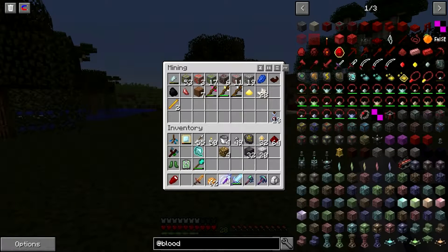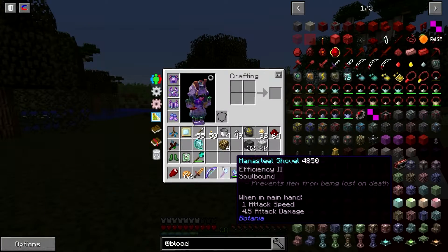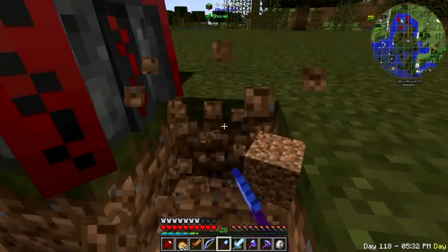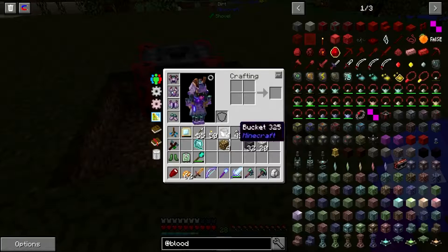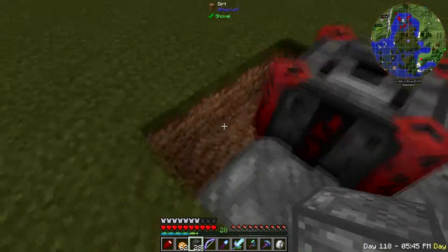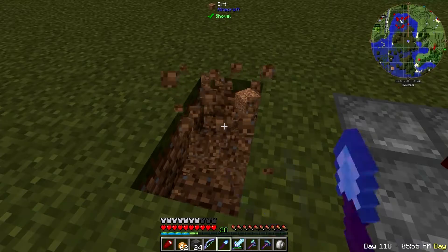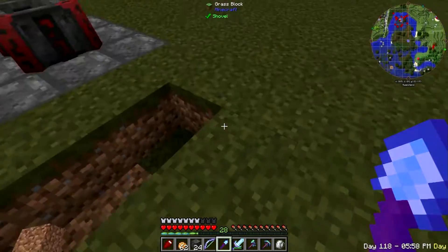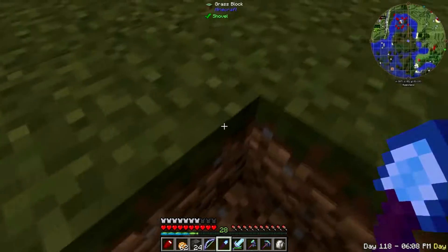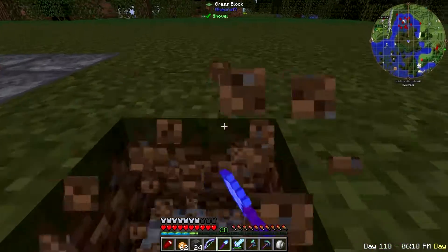I made a manasteel shovel so we'd have a little different tools, and I went ahead and enchanted it and got Efficiency. I hate when mods add bad stuff that can happen to your tool enchantments — it gets on my nerves. Basically you want to line it up on the sides — it's three, five, seven, that's how you can remember it — and then all the way around.